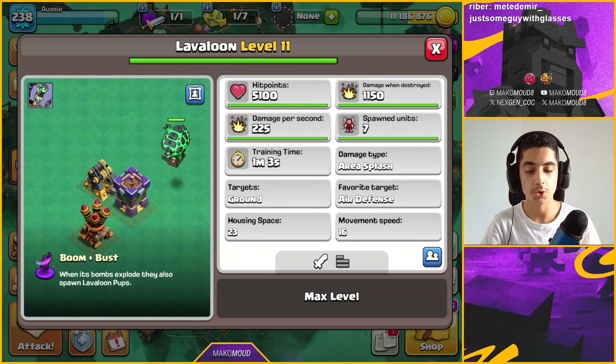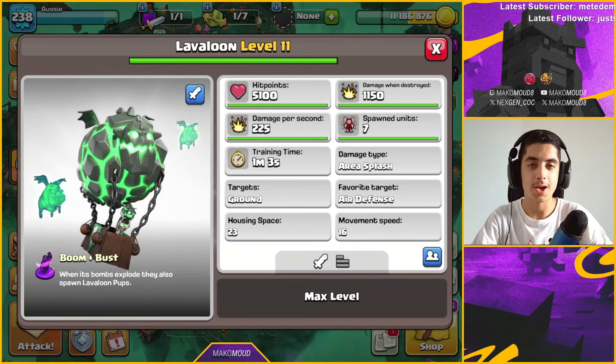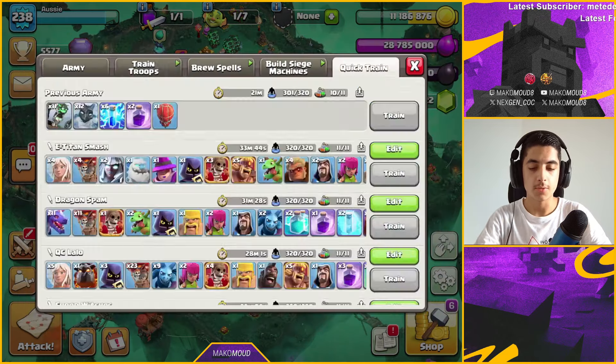Hey guys, welcome back to another video. Today we are going to be testing out the lava loon strategy, and I'm going to show you that this event troop is the most powerful event troop Supercell has ever introduced to Clash of Clans — and there's a reason behind it.